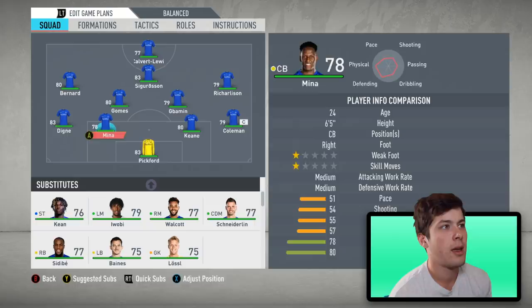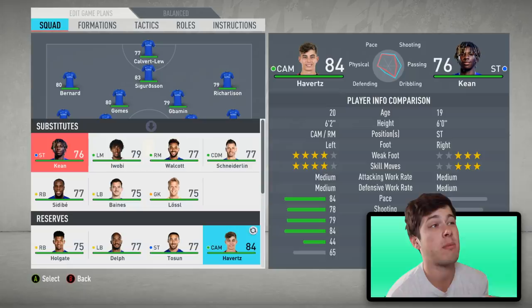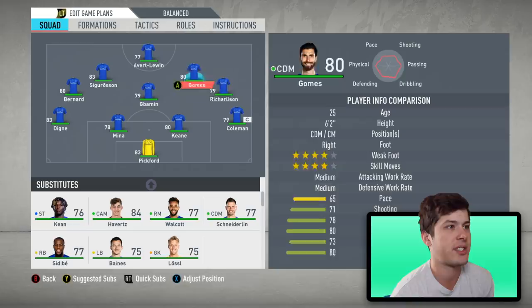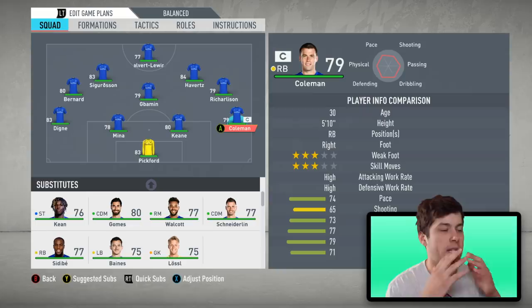Let's see where Havertz slots in. I'm thinking about moving into a new formation where we can use two central attacking midfielders, maybe only one CDM. I'm going to look around and find a formation that suits this team. This is literally perfect — 4-5-1 attack. It gives us two CAMs, the ability to play both Kai Havertz and Sigurdsson, a CDM, and both left and right midfielders. This formation is literally perfect — I'm so excited to play with this team.